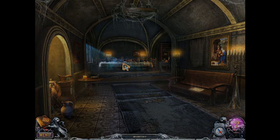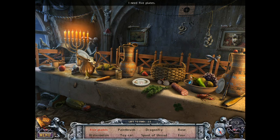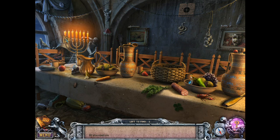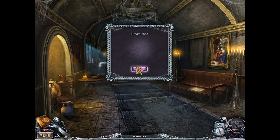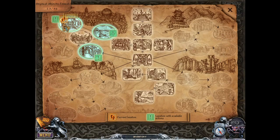Back to the house — hidden object scene. Five plates. There we go. Okay, we have a dream root. Now we're on to the next step. Still stuff to do in here.